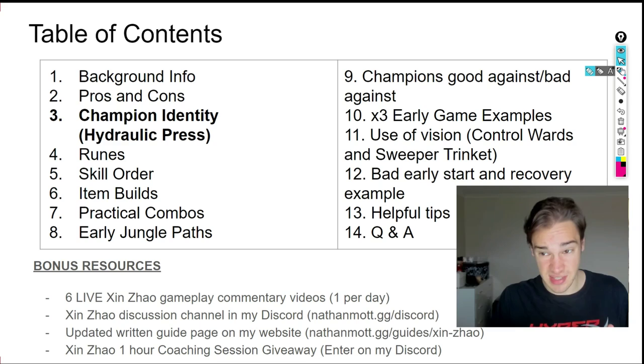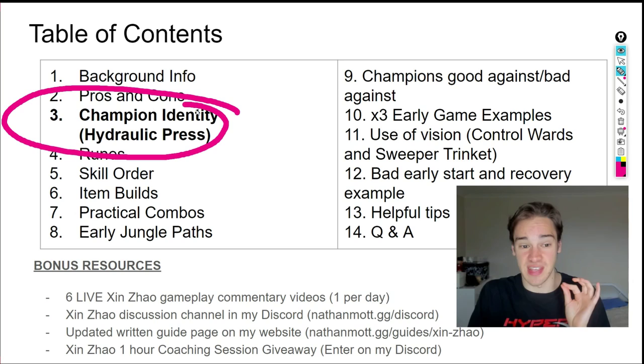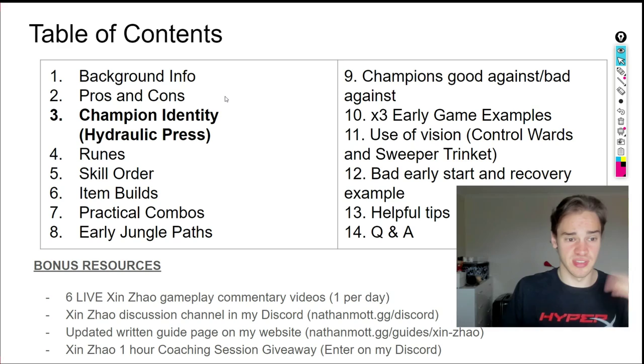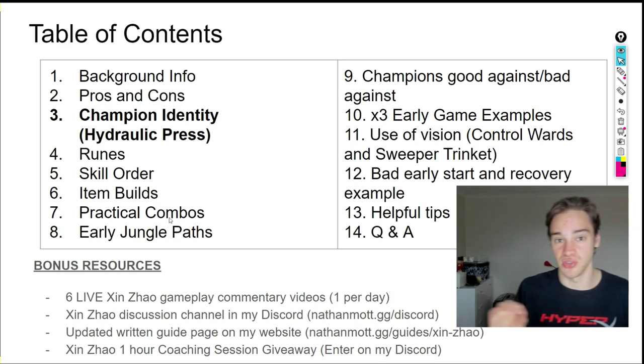Next, I'll cover the pros and cons and champion identity. Champion identity is bolded in the table of contents — you might be thinking, what does 'hydraulic press' mean? I'll dive deeper into that, but everything around this guide is essentially based on this champion identity. It's a very important topic.